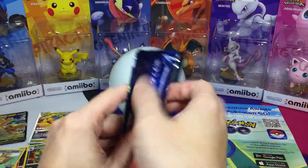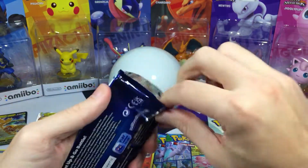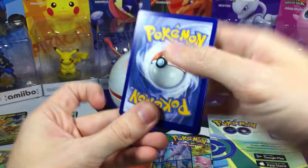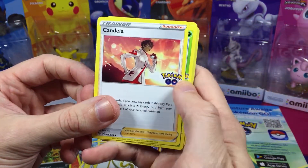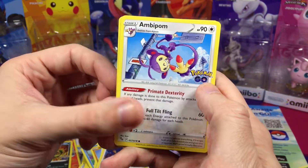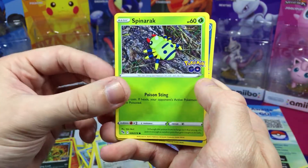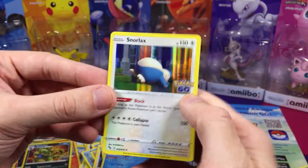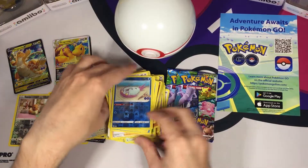We got three packs left, let's keep going. It would have been weird if I said let's stop here — I'm kidding, that would have messed with my OCD. We got another V-Star marker, nice! We got Candela, Ivysaur, and Spark — we just need one more and then we got all three of them. And we got Snorlax! Nice — he's blocking that doorway.